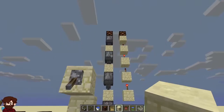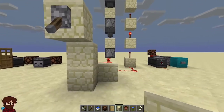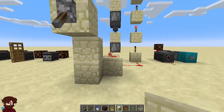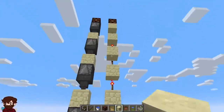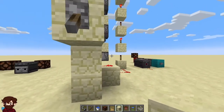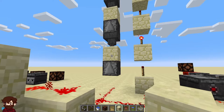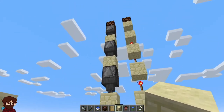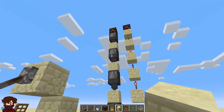The observer tower should be noticeably faster than the torch tower. If you were to build a much taller tower you would notice a much bigger difference in reaction time. When you flick the lever both towers will react, but the observer tower will act first. There are no torches, no lighting updates, and it is much faster — so if you need faster response times in a contraption, this is the tower you want.